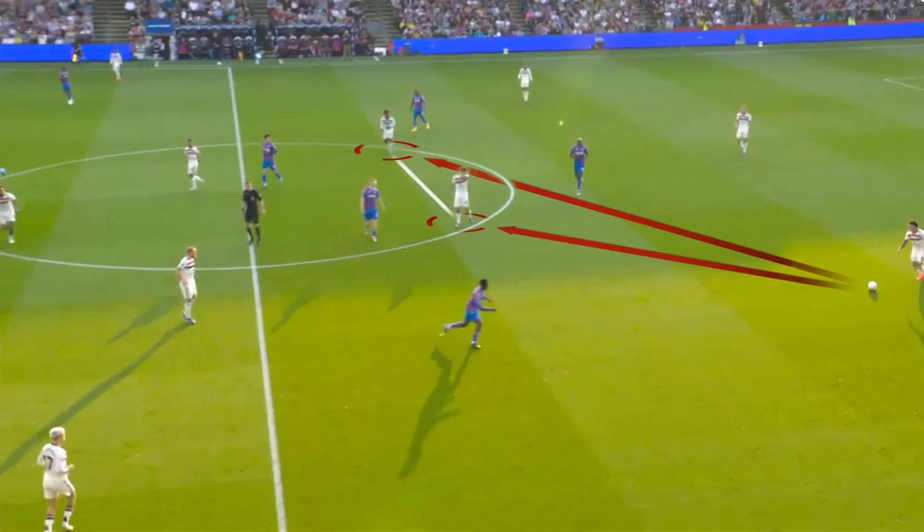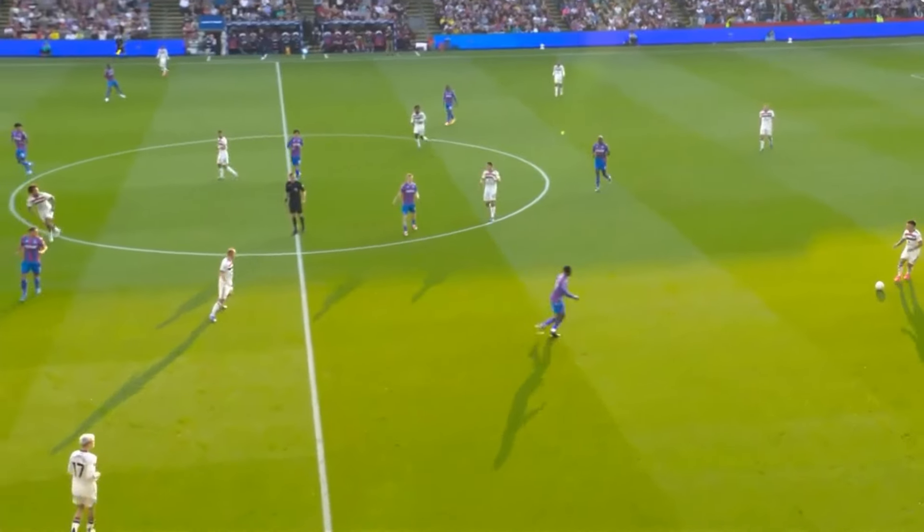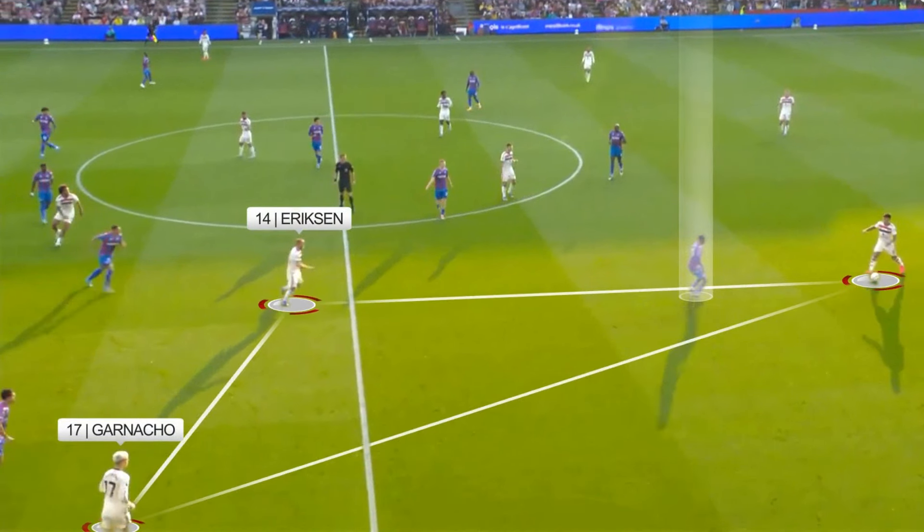But this set-up wasn't just about getting the ball into the pivots. Here, Eriksson is in his pocket at the top of the box, and Garnacho has dropped deep to create this possession triangle to get around Palace's top-line defence. And it's a nice move.